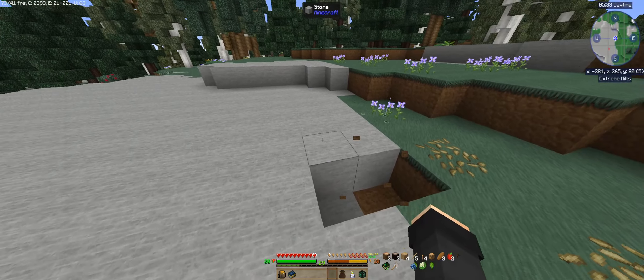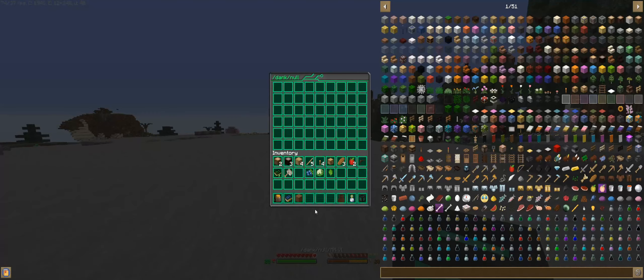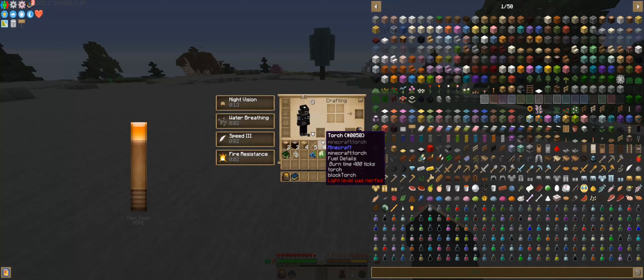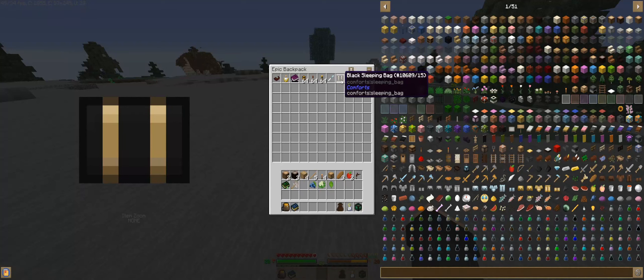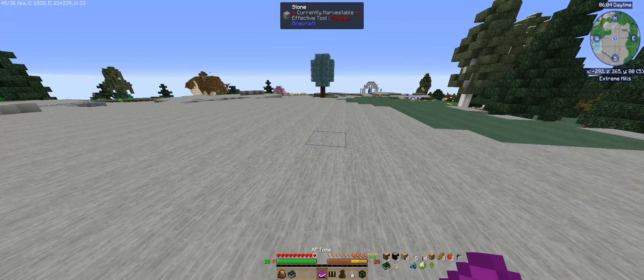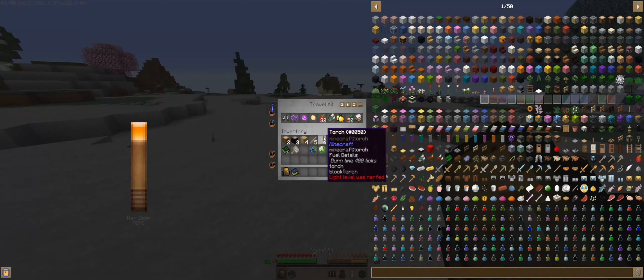I hate inventory clutter. So in my starting kit I have a magnet, three bubbles, a backpack from Simply Backpacks, a sleeping bag, a chisel, flares, a rain shield that stops rain particles — I hate the rain particles — a mega torch, an XP tome to house my XP, and a horn of the wild because I hate having grass wherever I build. I'll put all the mods I added in the description.